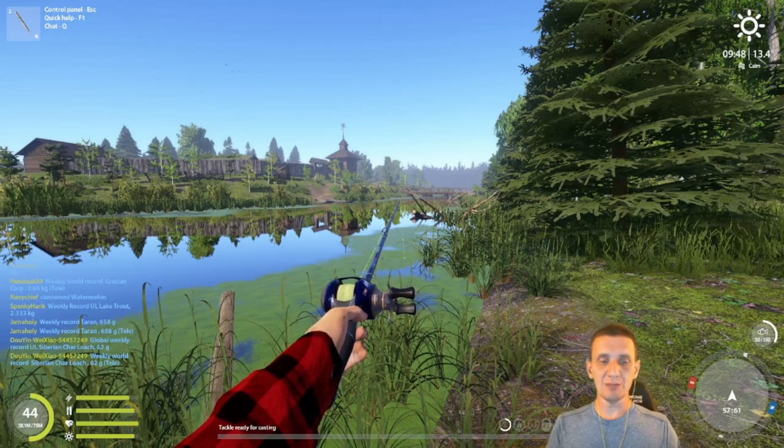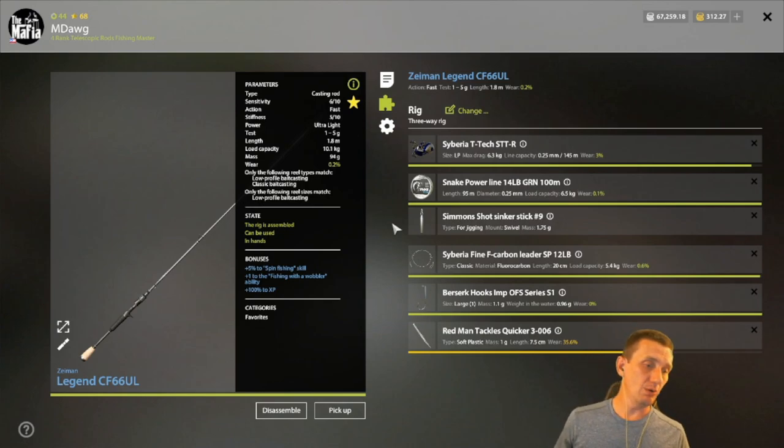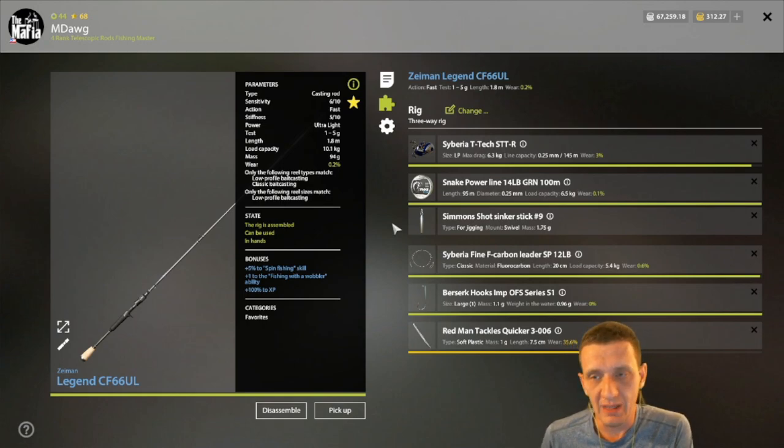If you're looking to complete the three-way jigging challenge, around the 22nd or 23rd of July, that is a very active spot and it's very possible to trophy the perch there. As always, thanks for watching, best of luck if you're after the trophy perch at Old Berg or the three-way jig challenge. Until next time — tight lines.